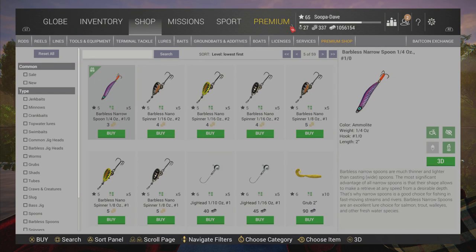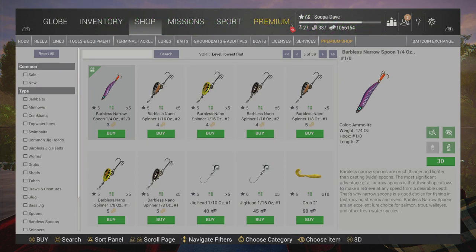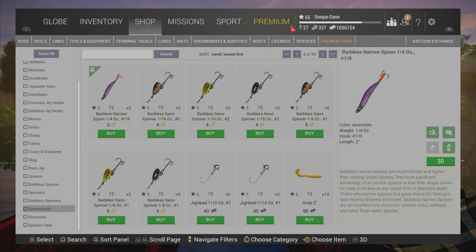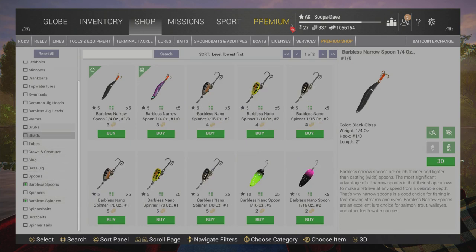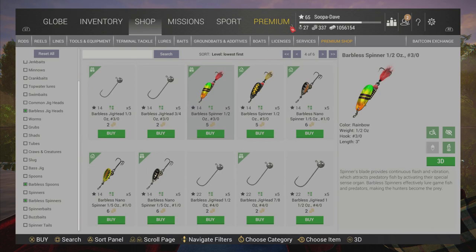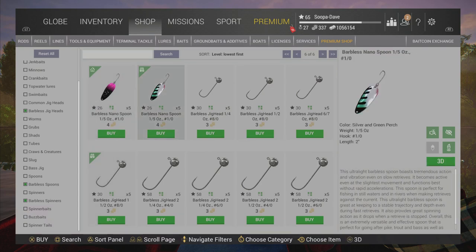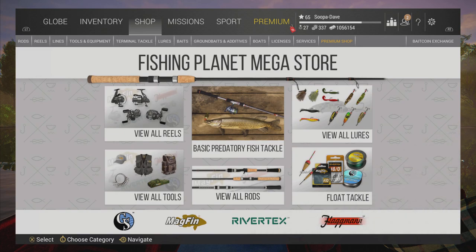At number four are barbless lures. There are a lot of really good barbless lures in the game and they're particularly cheap. For example, this barbless narrow spoon I use all the time — it never comes out of my backpack and it's good for so many places, whether it's Emerald Lake, Rocky Lake, or Tyber River. There are also some current comps that only require barbless gear, so these are worth picking up.